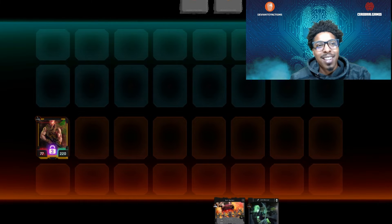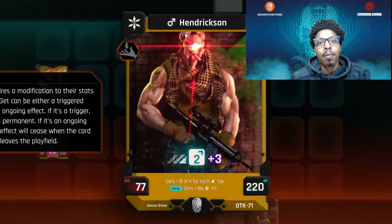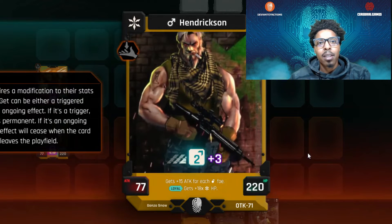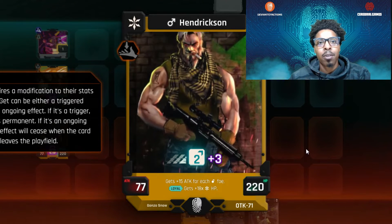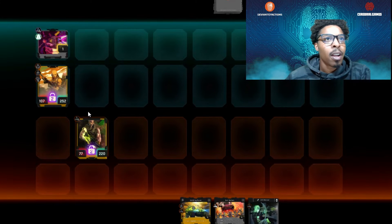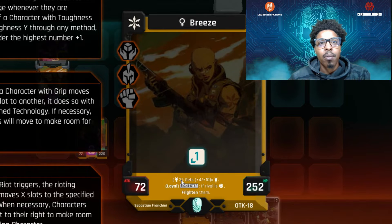We dropped Hendrickson off in the first row — he's got HP of 220 and attack of 77. He gets 15 attack for each male on the ground, which is amazing, and whenever he's loyal, the HQ gets 18 times the entropy HP as well. Whenever there are three non-binary for this Breeze card, it gets plus four plus 10 times however many binaries.